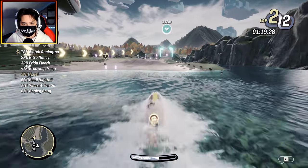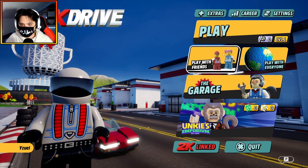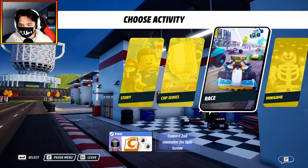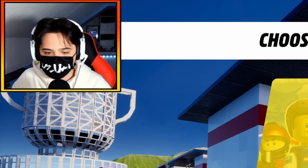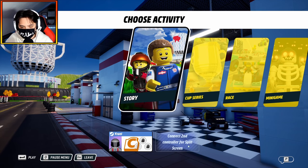Let's load in — I'm super excited. I have no idea how this game works, but we can press play here and let's just go for story mode. You can race and there are minigames, so there's a lot of things to do. And you can do split screen — you can play with your friends. That's nice.